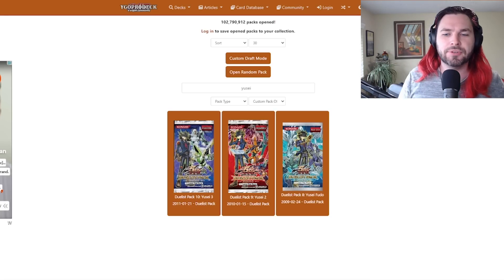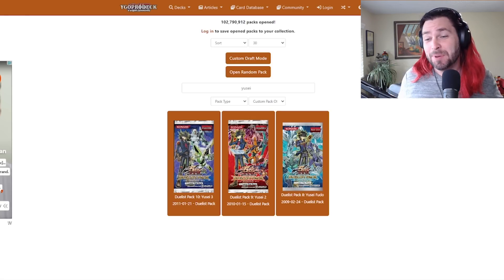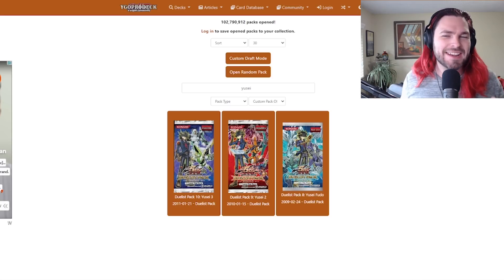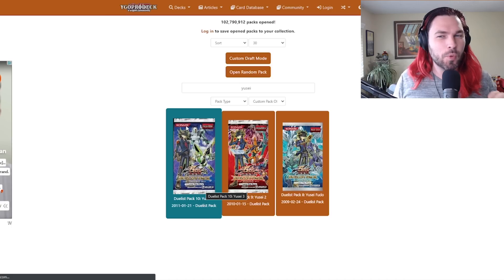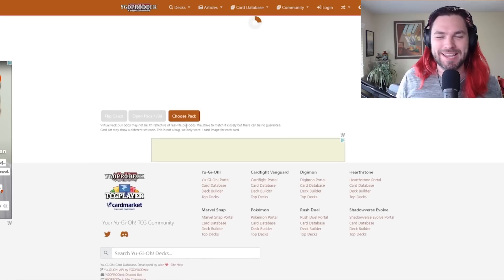Stardust Xiaolong is one of the materials we need to make Majestic Stardust Dragon. That may be the meta, potentially, just because of the way this set looks — but we'll have to see. It is time for our third and final Duelist Pack Yusei episode. These have been going a little downhill since the first one. I'm really interested to see how we develop a strategy in Duelist Pack Yusei 3, because the stuff to work with is low-powered, to say the least.